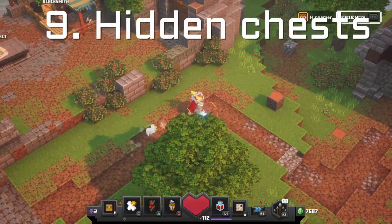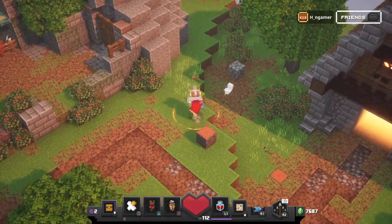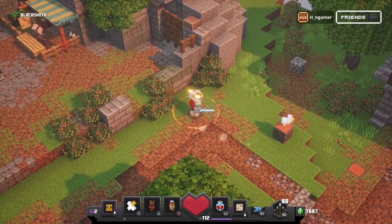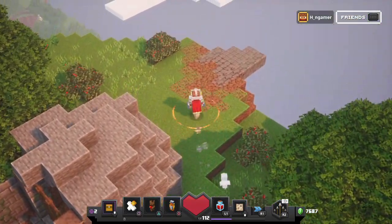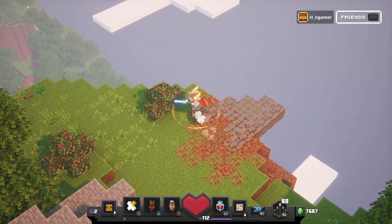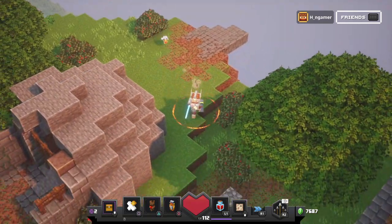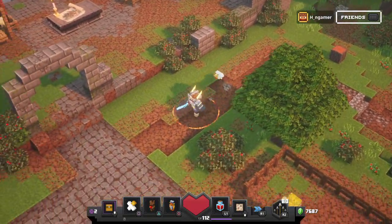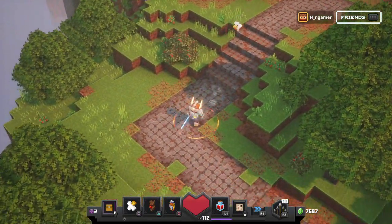Last but not least, also in the camp — you won't notice it at the beginning, but once you start progressing through the missions on default, adventure, and apocalypse difficulty, you will get Emerald Chests which include 50 emeralds in each chest. They can appear in various spots around the map, so make sure to check them out. It's a cool little progression present for when you level up through the game.